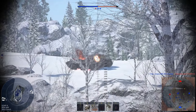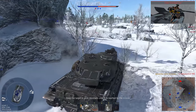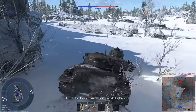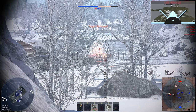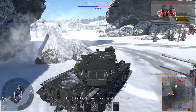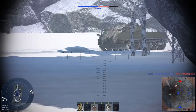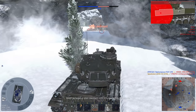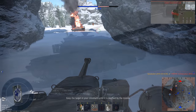Another small tip going back to capture points: don't jump on one right after clearing it. It's basically a big "here I am, come shoot me" sign. If you're next to a cap and ahead of your team, keep pushing forward and try to take out enemies. Don't push into the enemy spawn — you are essentially clearing the area for your teammates so they can take the cap safely. If you really need to cap for a challenge or RP, you can backtrack when your team starts taking it. I find this is usually the better approach in terms of RP gain.